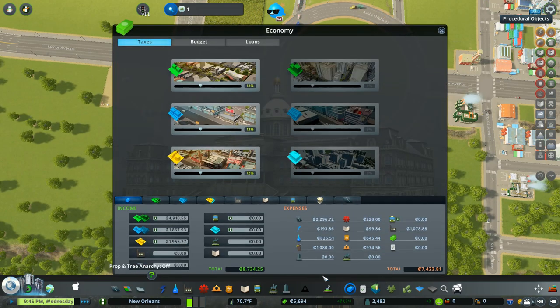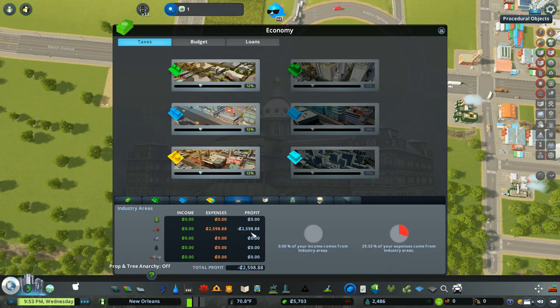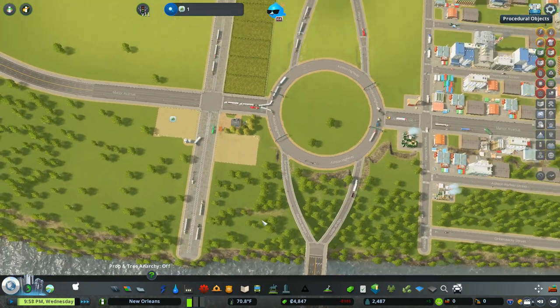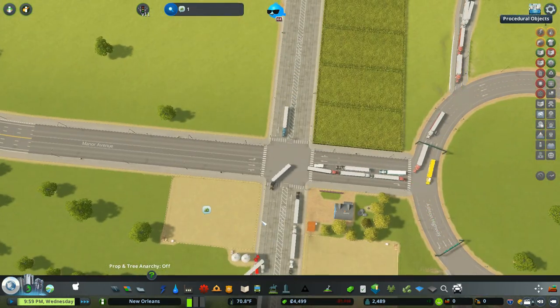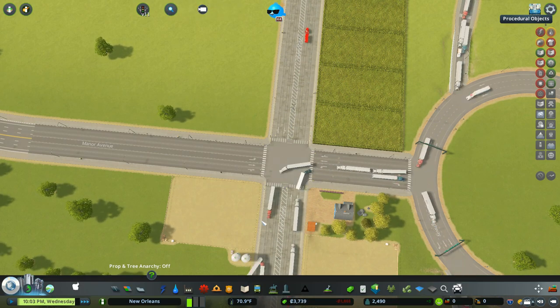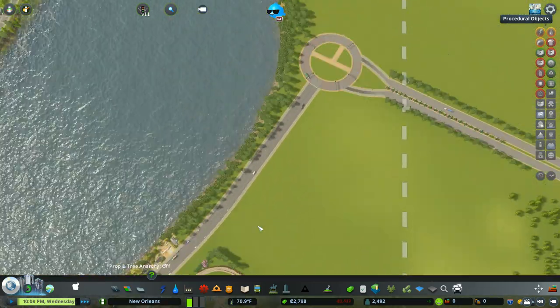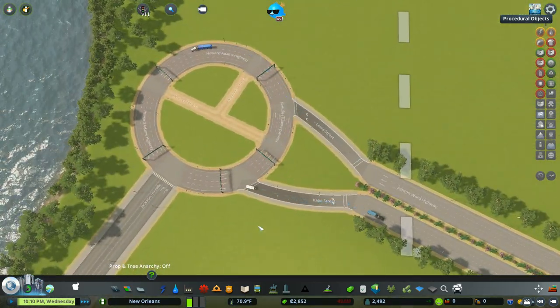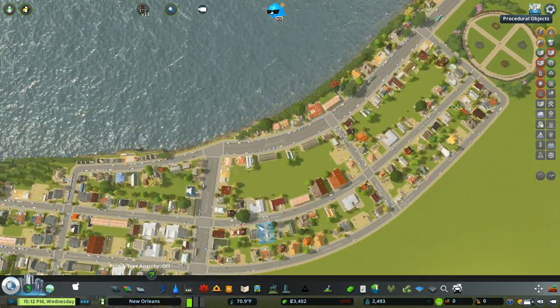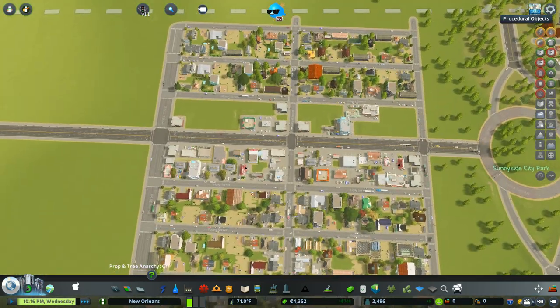Let's take a look at our budget - right now we're making $8,776. We have no tourists. We're losing money right now but once those farms get up and running it'll improve. We're losing money right now because the silos are being filled. We've got a lot of traffic coming for that. Let's see how traffic is coming over here - okay, people are using that, that's good. We need a lot more citizens.